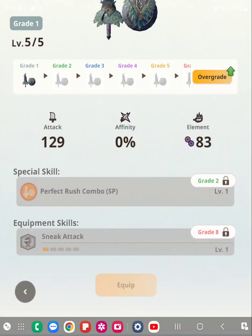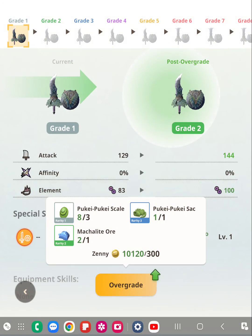How it is unlocked is you level up your grade 1 weapon 5 times — or 4 times since it's already level 1, I believe it's 4 times. And then you'll have to overgrade it. Once you overgrade it, you use these special resources to do so.